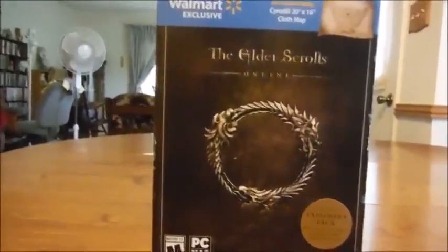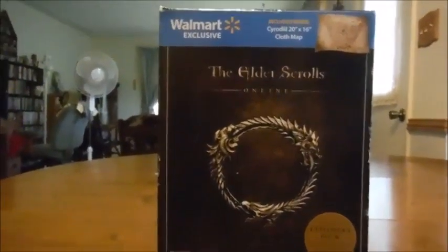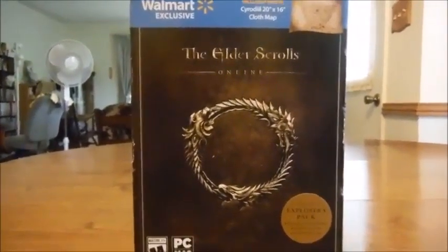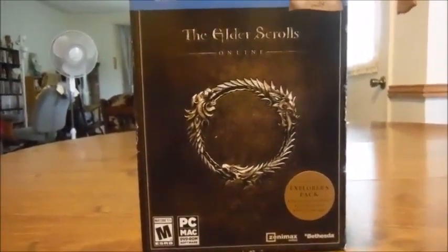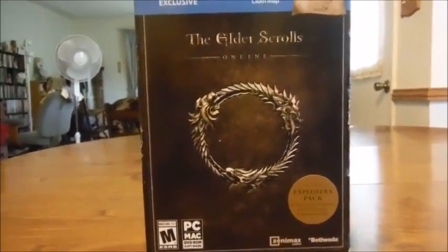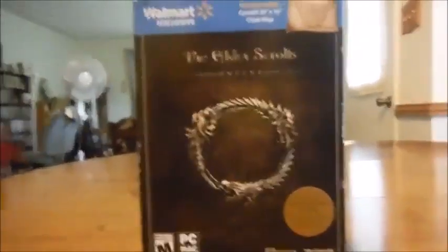You can play as any race in any alliance — well, any race except the Imperial. That requires the Imperial Edition, of course. You get the Scuttler Vanity Pet, which in my opinion is much cuter than the Bantam Gore that the so-called experts say is the cutest. And you get bonus treasure maps.